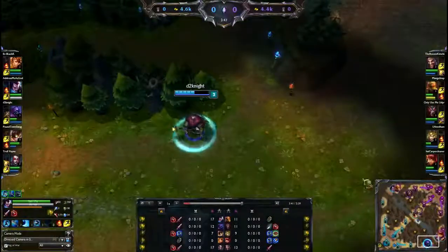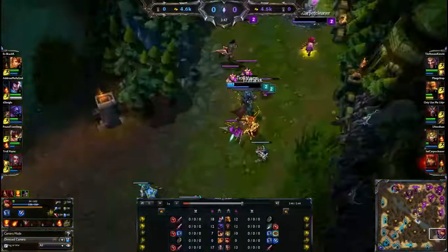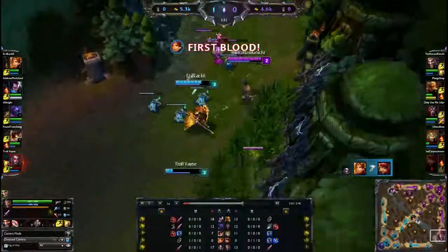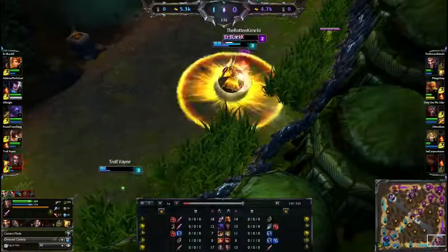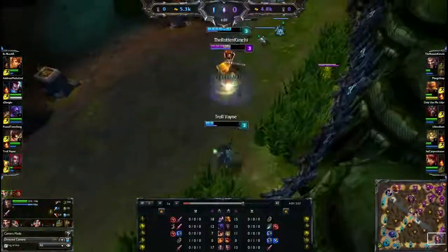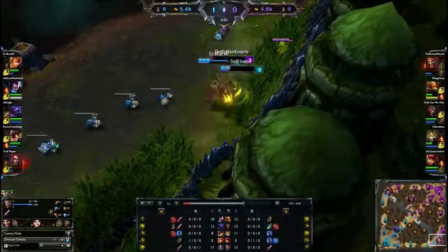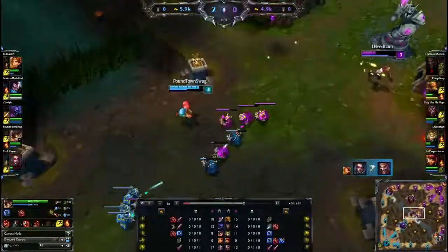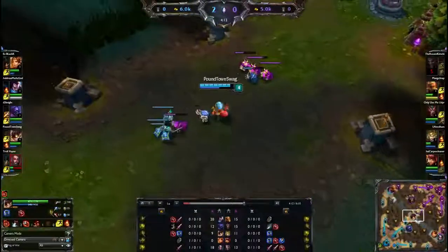Meanwhile, looks like Jax came down maybe to look for a lane gank on purple team. Oh — Annie going low and Leona picking up the kill with the last tick of Ignite. But is Draven gonna be able to turn this around onto Vayne? Doesn't really look like it — Vayne wants to proc as much damage as she can from Leona's passive. The barrier — Draven already used his — and that's gonna be another kill for the blue team.